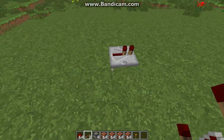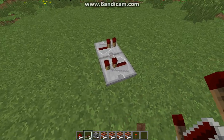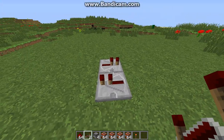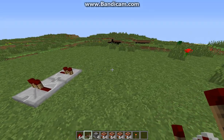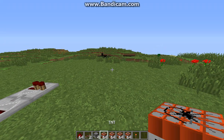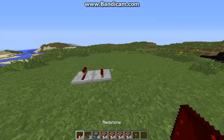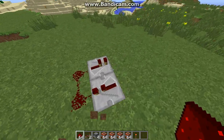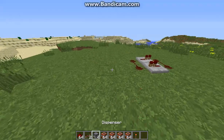Now, what you're going to want to do is set it up just like this. Then what you're going to want to do is place the redstone just like this. So, we're done with the repeaters and done with the redstone.